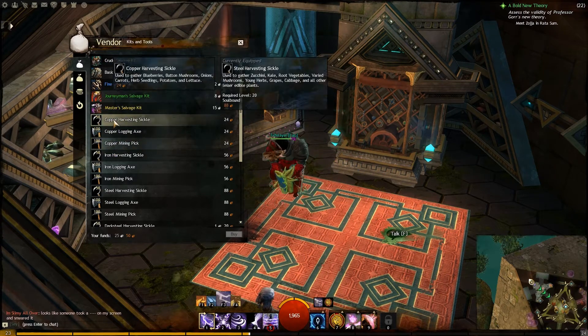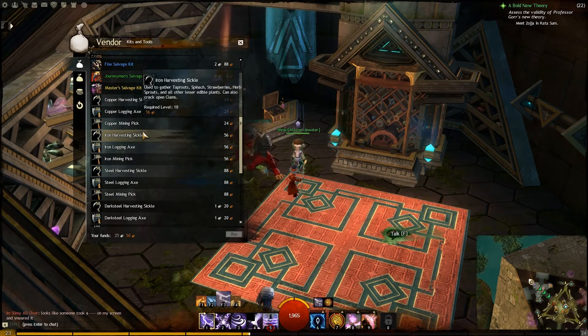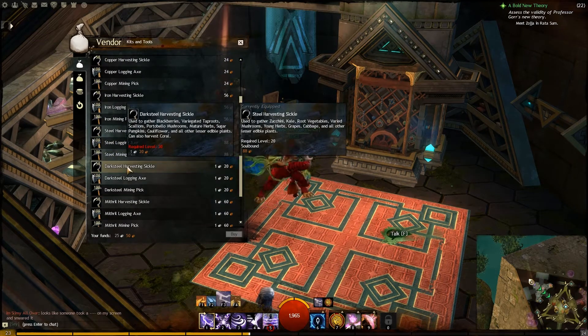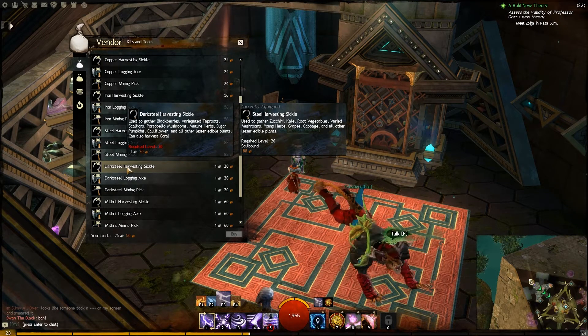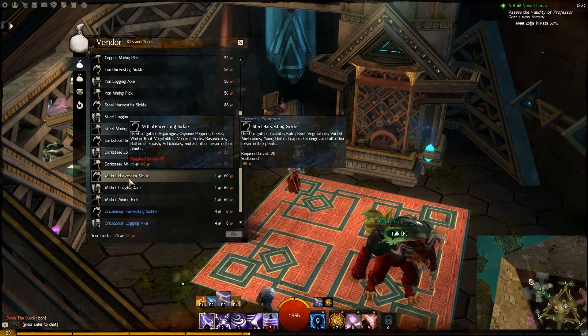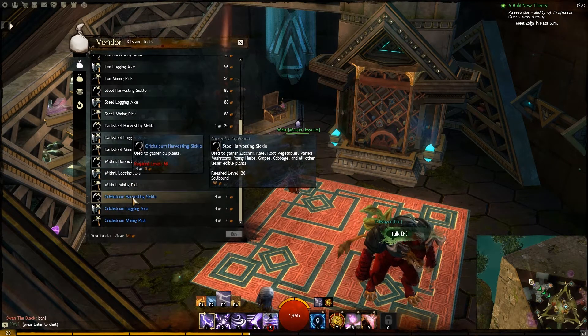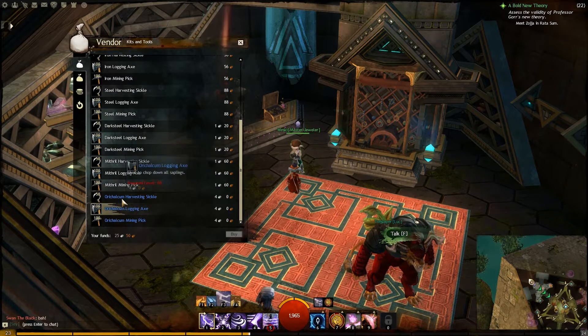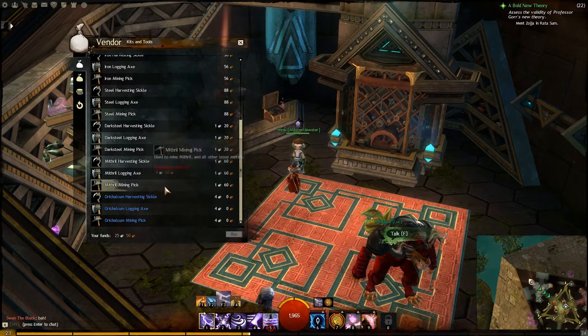Here are the harvesting tools you saw in the starter world — the copper ones — and you can see the different levels: iron, steel, dark steel, which requires level 30 so I can buy it but can't use it yet. Then we have mithril, which I also can't use yet, and it actually goes higher than this — I've seen gold tools as well.